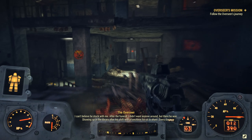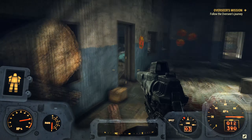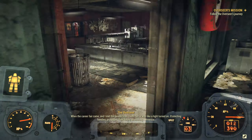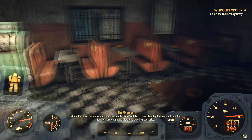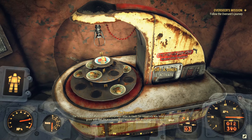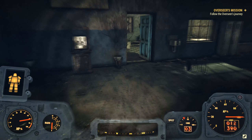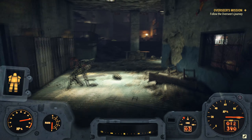'I can't believe he stuck with me. After the funeral, I didn't want anyone around. But there he was, showing up in the library after his shift with a lunchbox for us to share. Every day. When the career fair came and I met the people from Vault-Tec, it was like a light turned on — protecting families, protecting their future, protecting America. The first thing I did when I got the acceptance letter to Vault-Tec University was head over to mom's grave with dad. He was happy I was staying in West Virginia. So was I.' Now it's time for us to go to Vault-Tec University to find our fourth log.